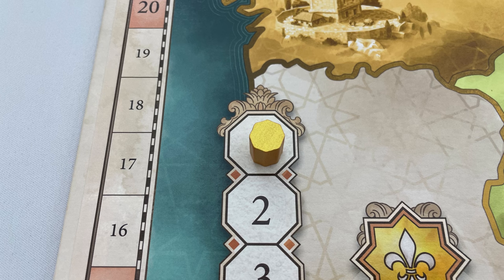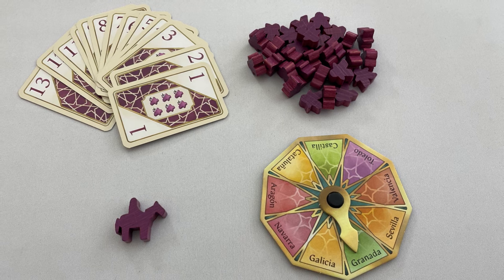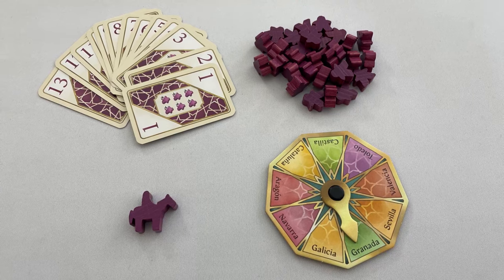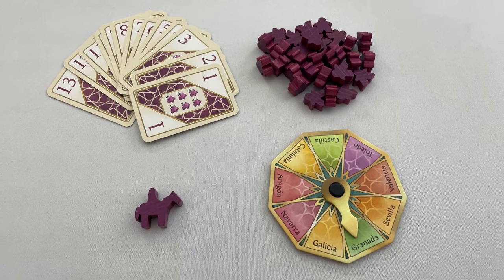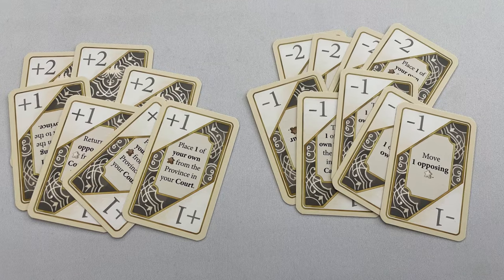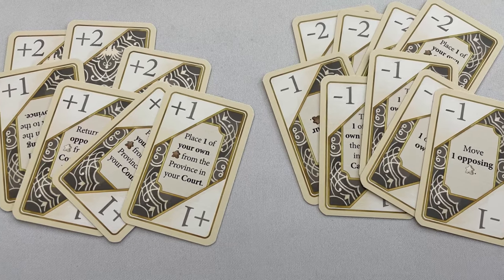Place the round marker on round 1 of the round track and place the Castillo on its space in the bottom right of the board. Players pick a player colour and take the 13 power cards, 30 caballeros, and grande of their colour, as well as one of the secret discs, and put the score marker on 0 points. The 16 smaller cards with plus and minus numbers are another expansion, so put those aside for now.